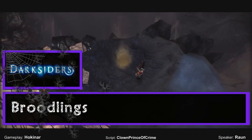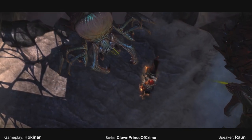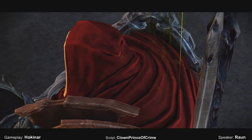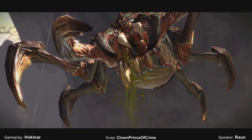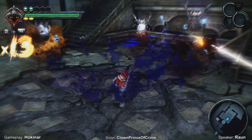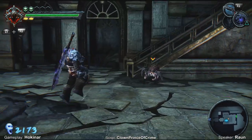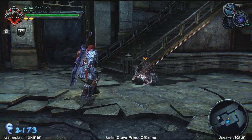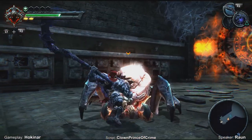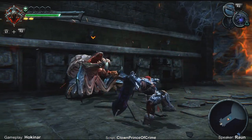Broodlings — Darksiders. Fairly large and quite round, the Broodlings are the servant of Silitha and are varied throughout their encounters. Also known as Chainspiders, they come in all different shapes and sizes — some better armored with a tough outer shell that must be removed before inflicting damage, or smaller weaker variants that are more common. Their bites are tough and their jaws rigid with sharp spikes. Perhaps not the worst enemy on offer, but they could take a sizable chunk out of you if given the opportunity.